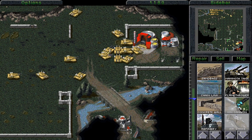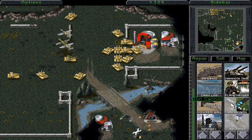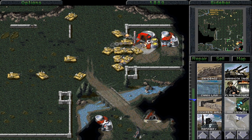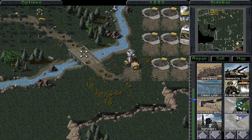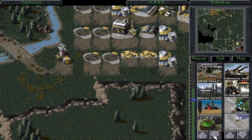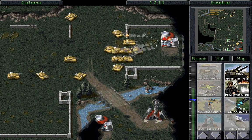Over there you go. This might be a bad idea — a very bad idea indeed — because if we hit that Temple of Nod, we may get... yep! Fortunately, that only blew up something that we're not really going to miss at all. We lost the advanced guard tower, which is fine because we didn't really need that anyway — not at this point — because we have pretty much won.